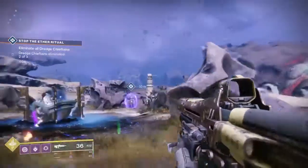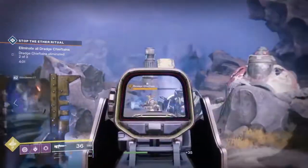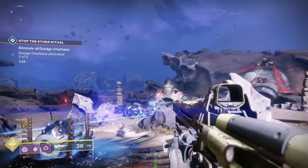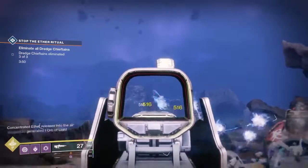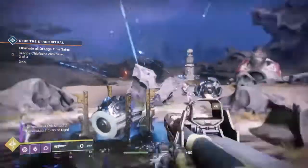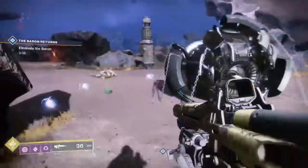They took out the enemy, here comes the ether orbs, and there we go — I'm actually taking them out this time. We took out most if not all of them and we have triggered the heroic event. A high-level wanted enemy is going to appear.